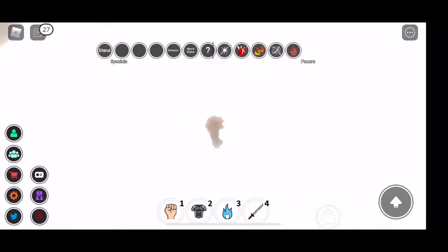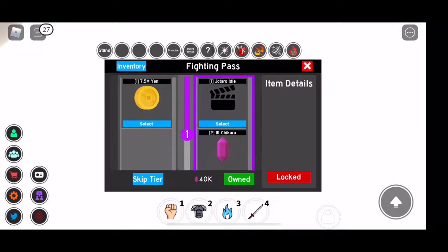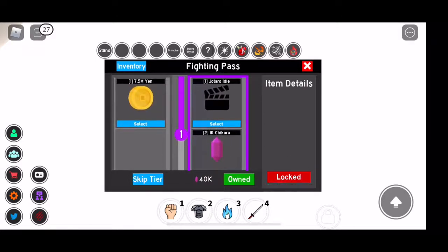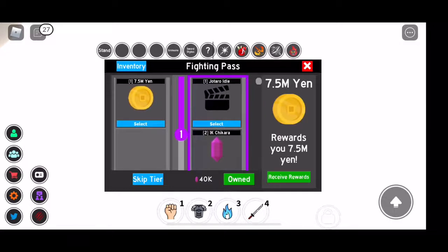So after receiving the rewards — 10 XP and 10 million yen. Aside from that, you can locate your fight pass and you can unlock these prizes. You can unlock this by gaining XP. How do you get XP? By completing daily quests.